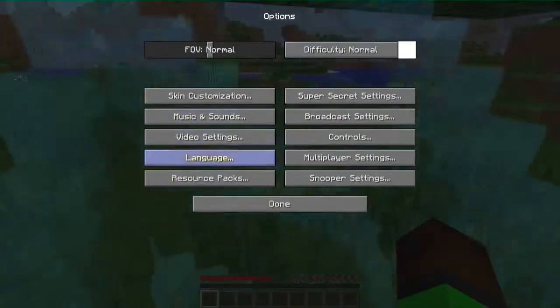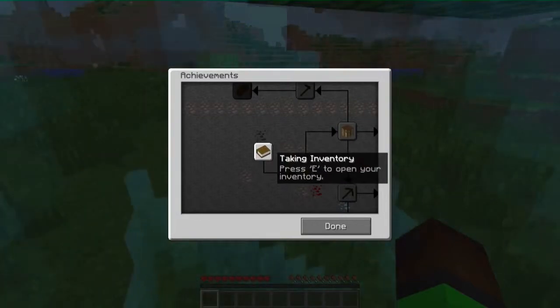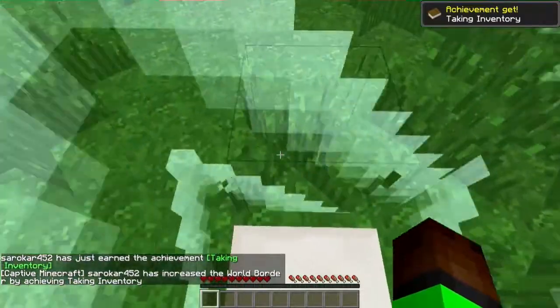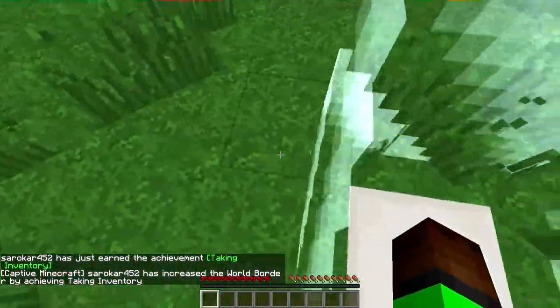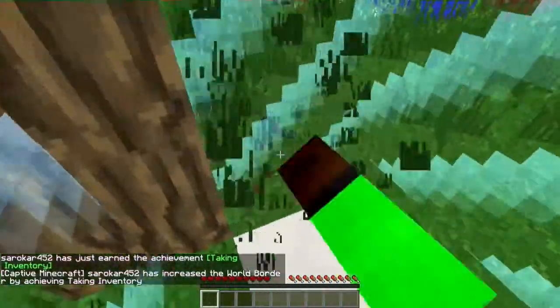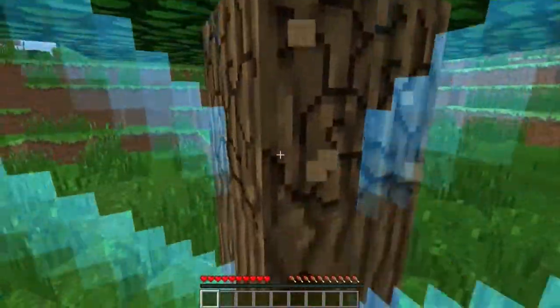The first achievement is 'Taking Inventory' - press E to open your inventory. And look at that, it's like magic! It expanded half a block, and now I can break stuff.